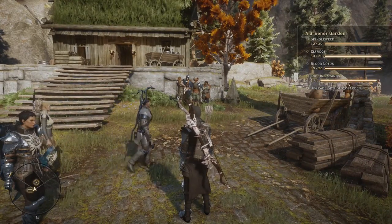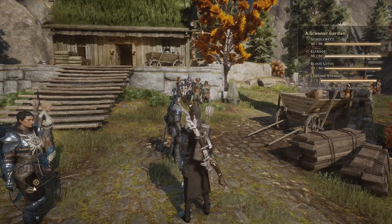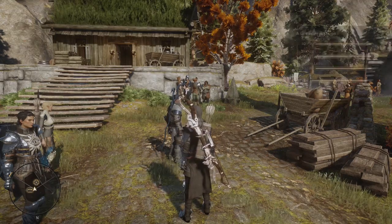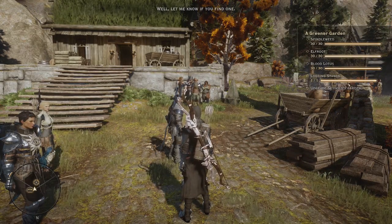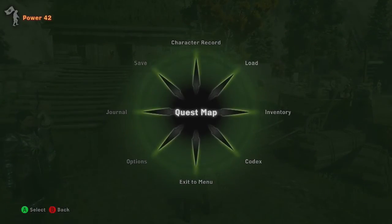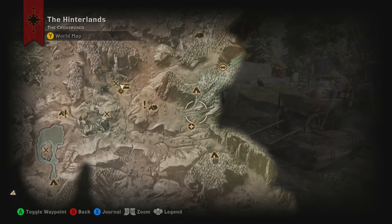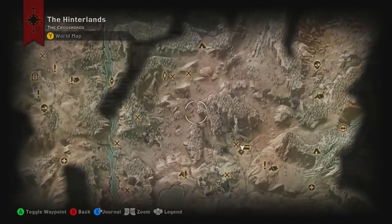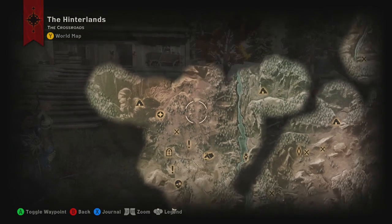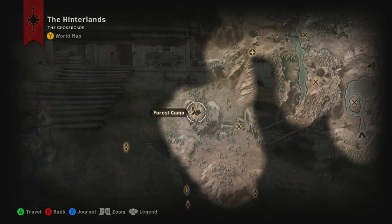Let's do some Red Jenny stuff. Red Cliff Village. So there's Dwarfson's Pass on top of the hill where the Tempter Burns landmark is located. Is it over here? Let's see. Red Cliff Farms. One is by the forest camp apparently. Old Simeon's Cave.